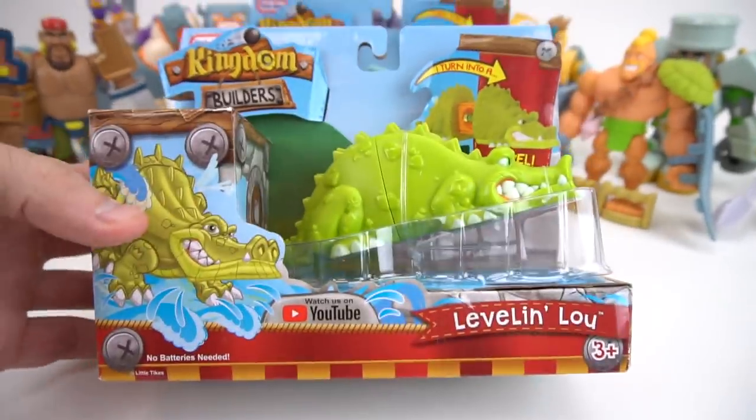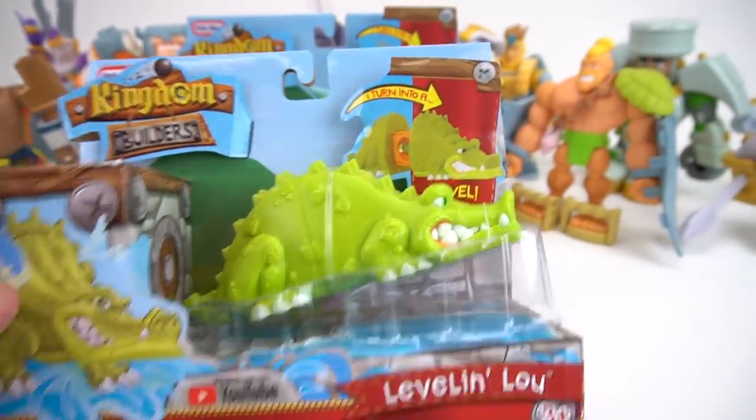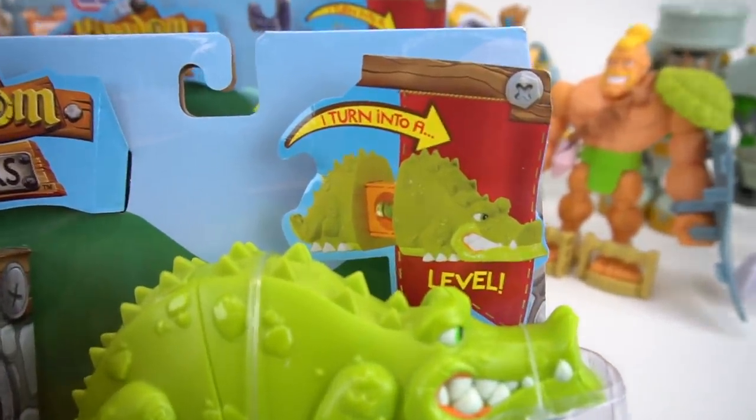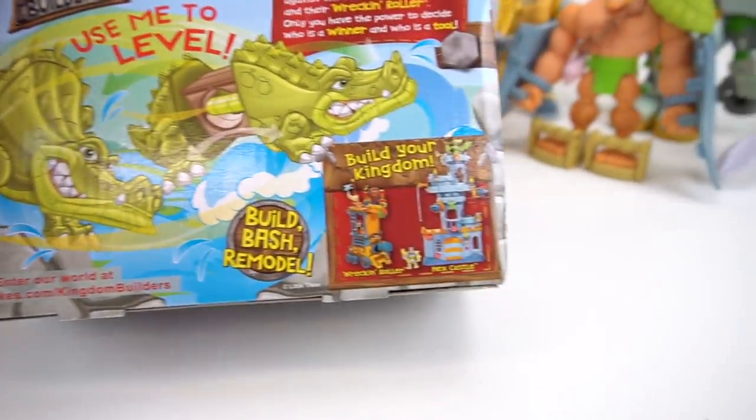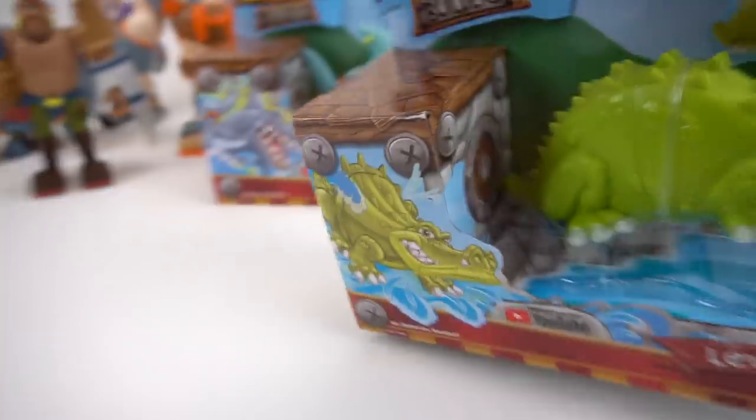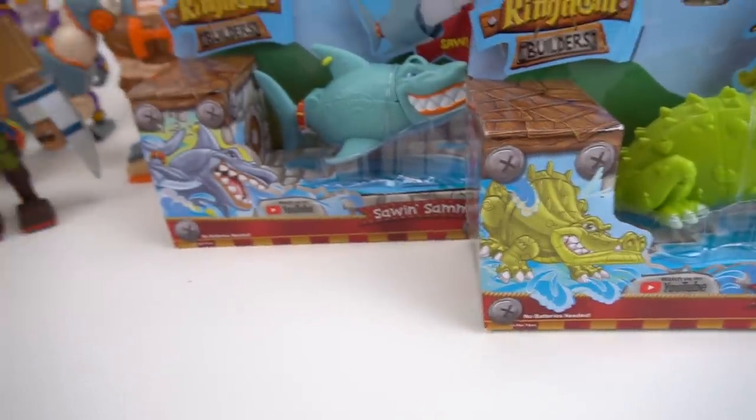The next one is Levelin' Lou, and he's a crocodile. He turns right into a level. Loop him around — 'use me to level.' So that can come in handy.